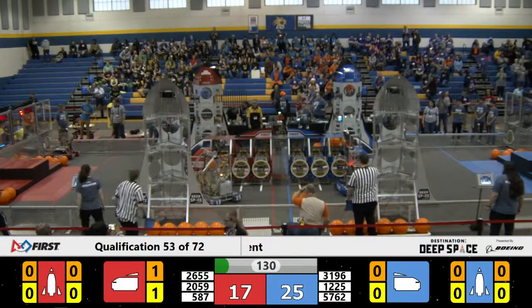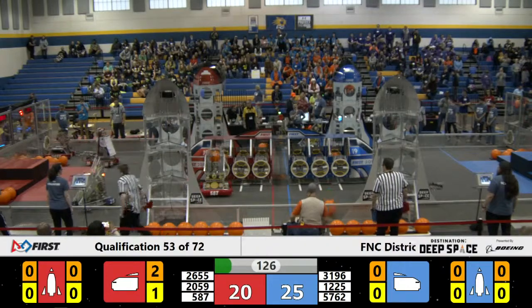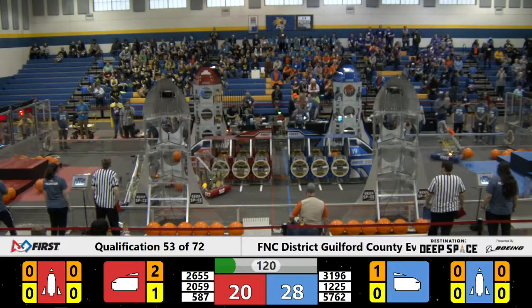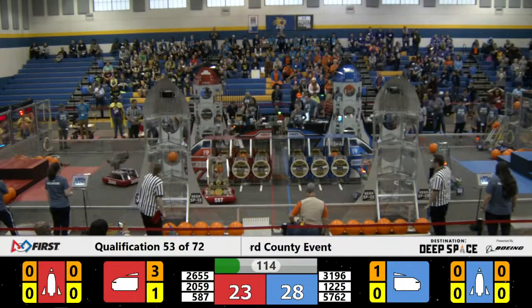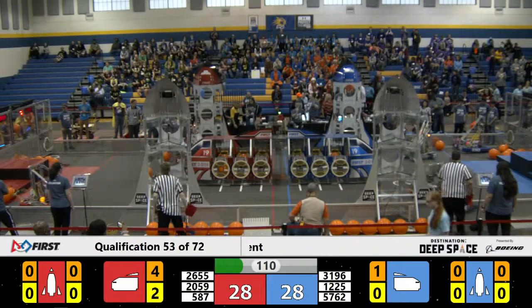We've got 2059 and 5762 both securing cargo for the red and blue alliance. 3196 drops a piece of cargo and heads over to the blue alliance loading station to grab a hatch panel. We've got 2655 installing a hatch panel on the front of the red alliance cargo ship as 2059 and 587 both add cargo.